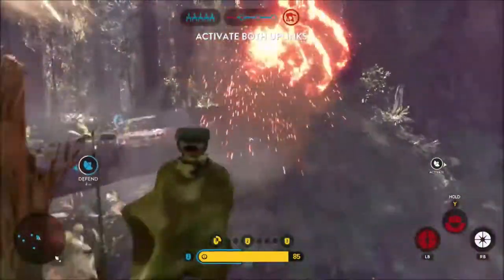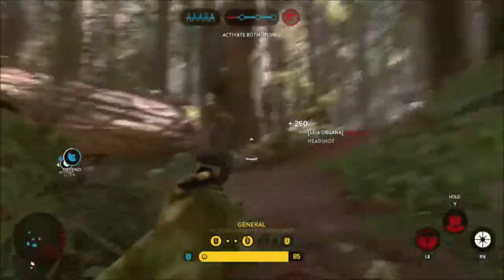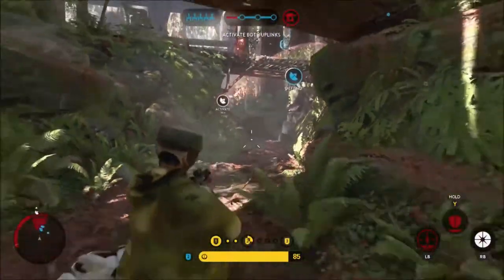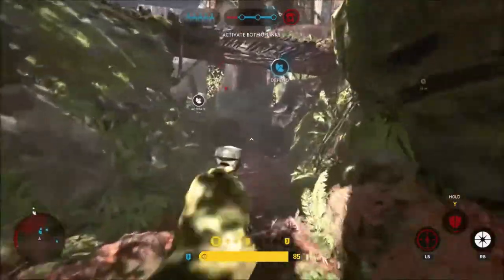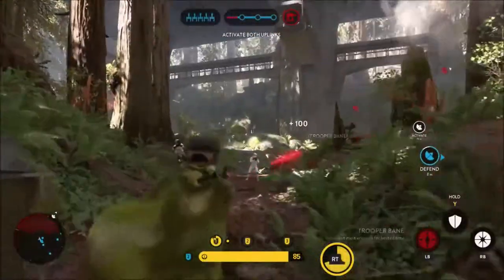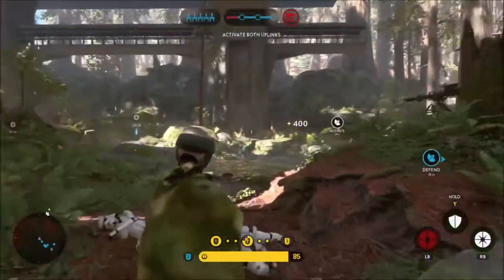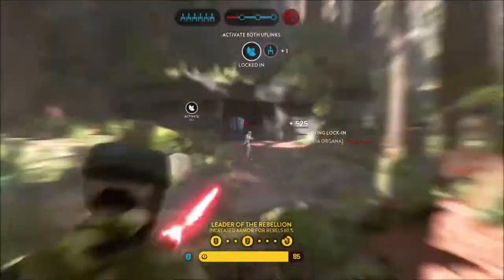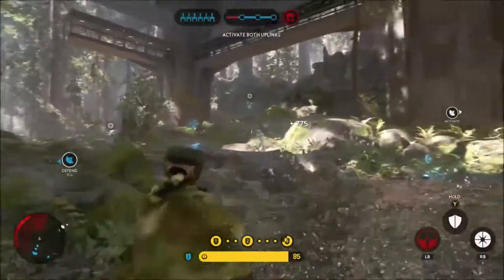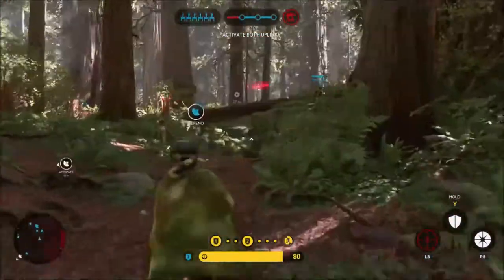Most people just use it to heal themselves, but I try to heal my teammates when possible, so this can keep your team buffed up. With Leia's Supply Drop, it's useful to use this when you're out of the range of fire or behind some cover, because Leia does play an animation and while she does her animation she is vulnerable to attack, which kind of negates the whole thing if you lose more health than you gain.